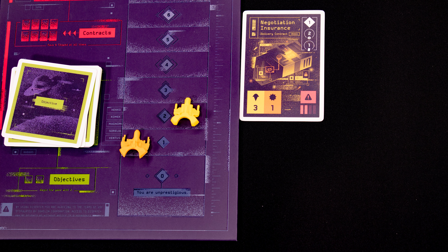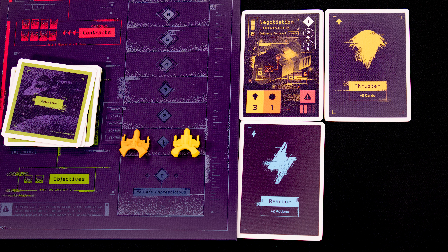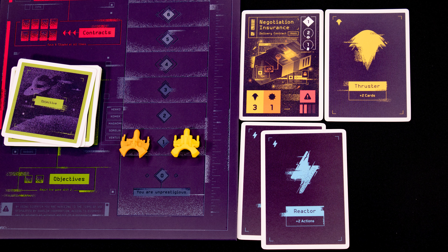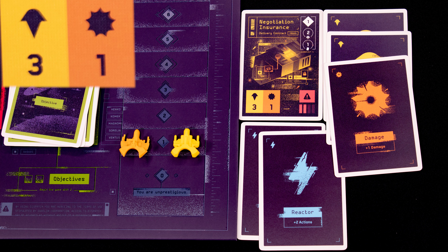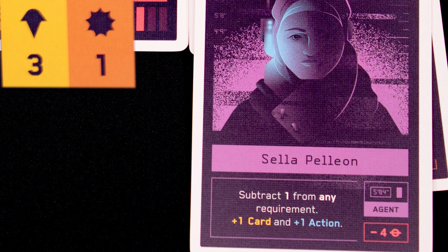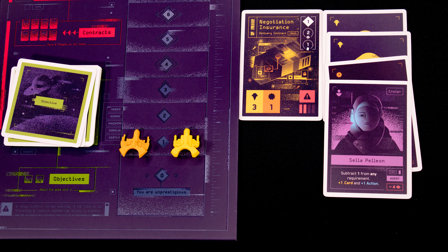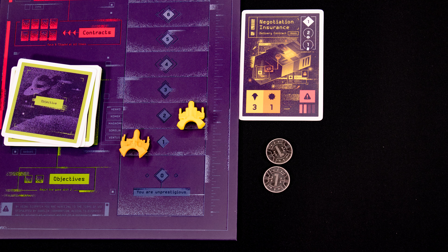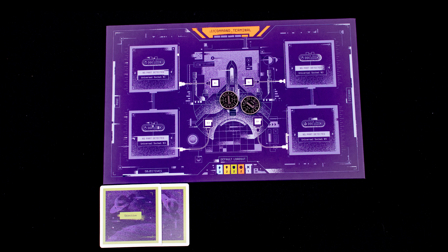Each player defaults to having only one card action to play, so in order to get additional actions we'll need to play reactor cards. We play a thruster and draw two cards, then play a second reactor. Our last two actions are a thruster and a damage — we need three thrust icons and one damage, but we're one thrust icon short. Our ally plays their one action to play a crew card that reduces the requirements by one, so we take no hazard damage.